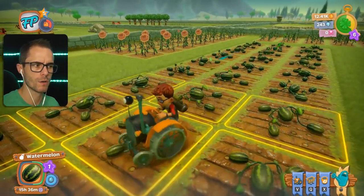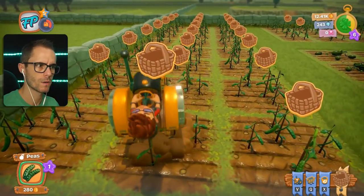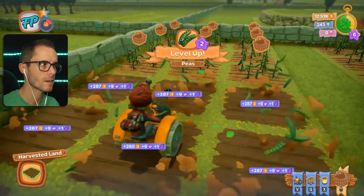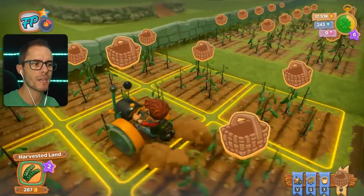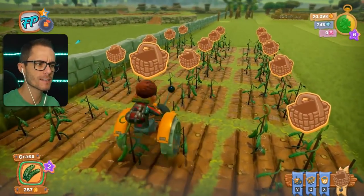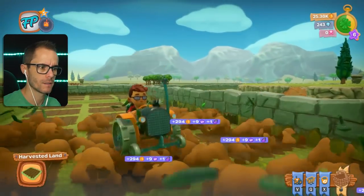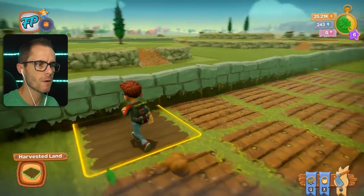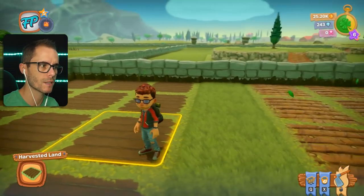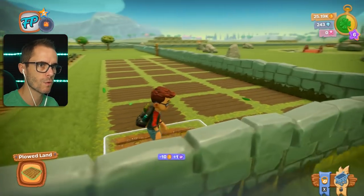Watermelons! Harvest the beans — oh, look at all the money! Getting loads of money. They're peas — they're legumes, okay? Some kind of legume. Now I'm at level six, which means I can unlock one of these neighbouring lands. I haven't decided which one I want to unlock yet, but we'll work it out soon.